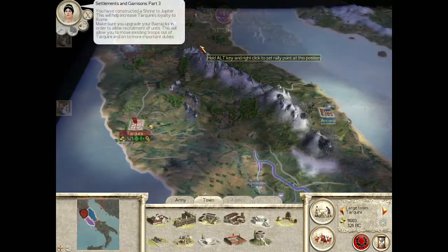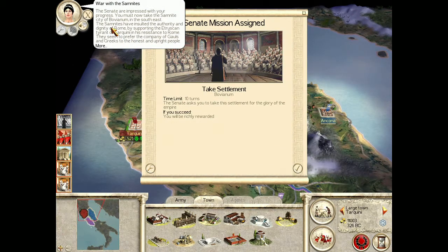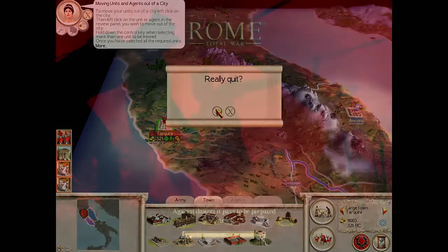You have constructed a shrine to Jupiter. The Senate are impressed with your progress — you must now take the Samnite city of Bovianum in the southeast. The Samnites have insulted the authority and dignity of Rome. So now we've got to take another town. Alright, you know what? I get the idea. Tutorial over. Let's give this game one honest shot — we'll play one campaign.